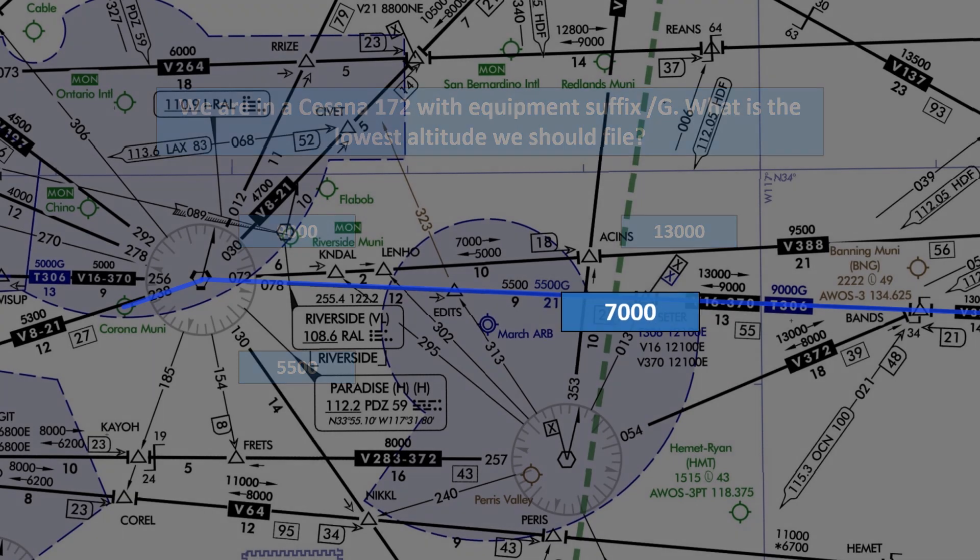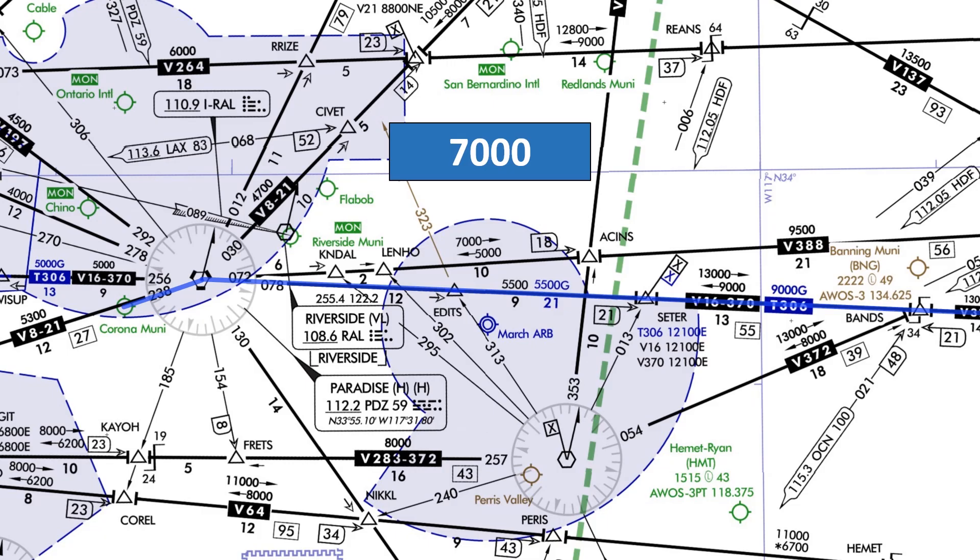We should file no lower than 7000 feet. We're slant golf with a GPS on board, so the GPS minimum en-route altitude applies — that's 5500 feet on T-Route T306, which we're allowed to file and fly with our equipment. We could file 5500 feet and meet the minimum, but best practice is to use whole 1000-foot altitudes. We're eastbound along T306 — east is odd — so the lowest odd-numbered 1000-foot altitude is 7000 feet. Notice that minimums go up after the Cedar intersection, but 7000 is the lowest initial altitude that fits.